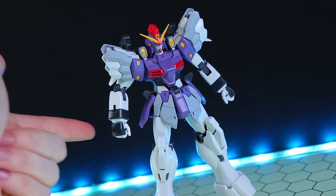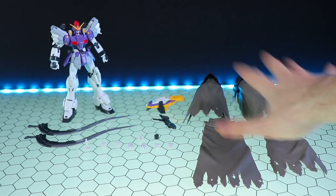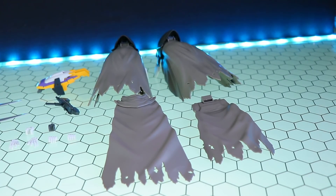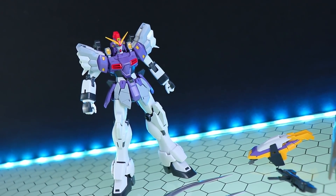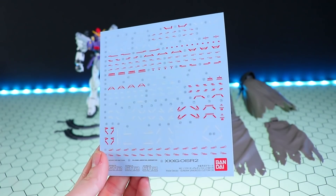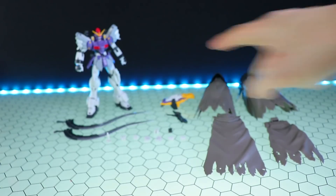Besides the color difference of the Sandrock Custom, the only difference with this Premium Bandai version is the anti-beam coating cape — but we'll take a look at that later. Also, just in case I forget, the Sandrock Custom EW comes with a whole bunch of Katoki-style waterslide decals.